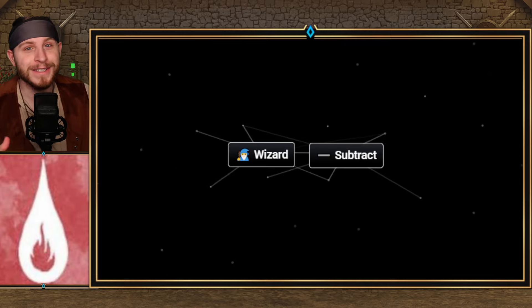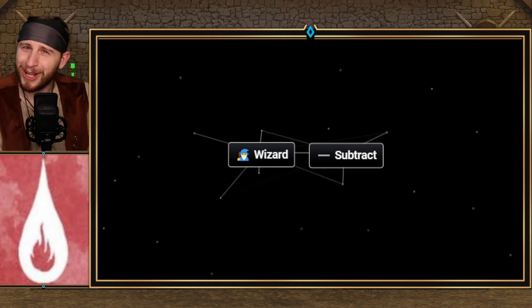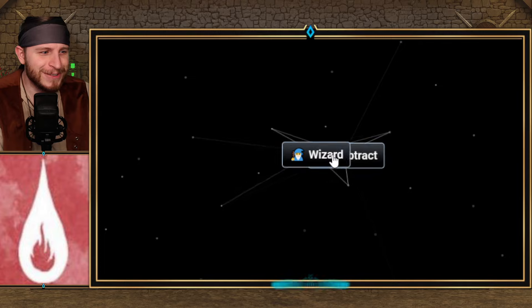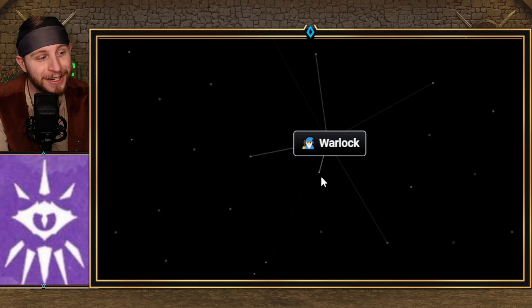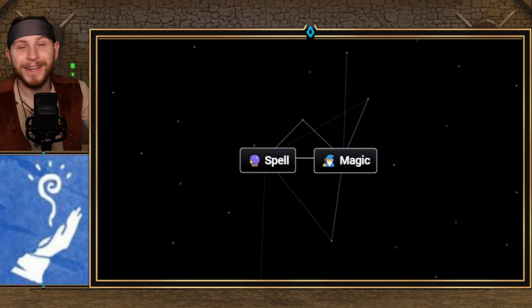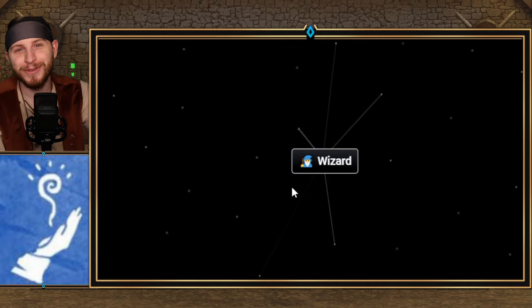The next two classes utilize the Wizard class. Wizard plus Subtract gets you Sorcerer. Then Wizard plus Gladiator gets you Warlock. And finally, if you combine Spell with Magic, you get Wizard.